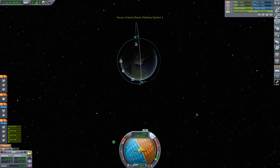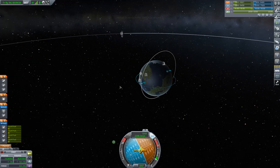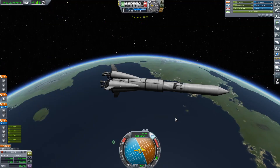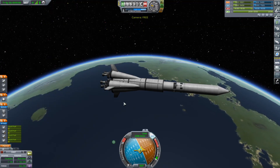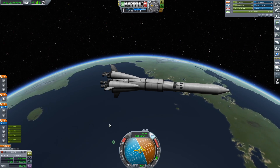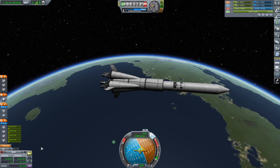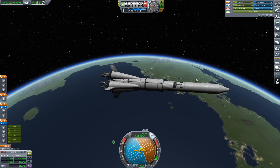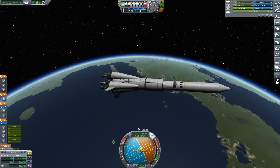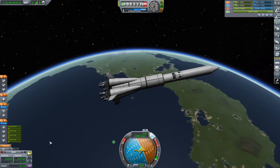And here we are up in orbit. I forgot how much fun camera tools actually is just to watch it go by. I'd like to get that mod again that does the auto getting me into orbit — not MechJeb. MechJeb just makes you lazy. But there is one that does the gravity turn and gets you right up into orbit all on its own, which is great because you just set camera tools off and let it go. But yes, we are up here in orbit.